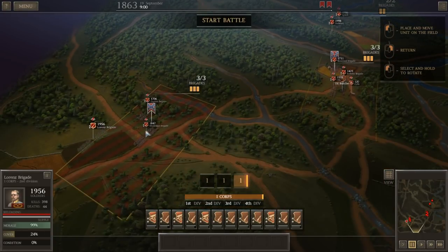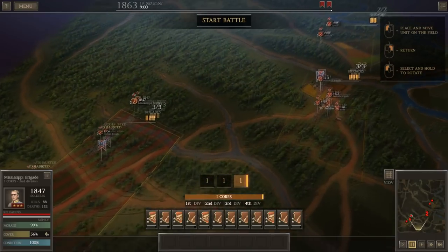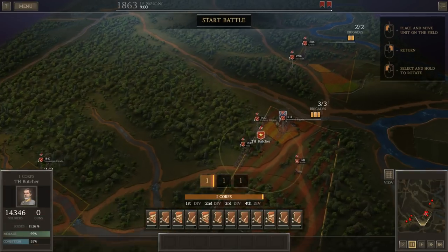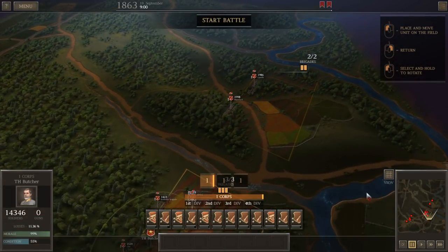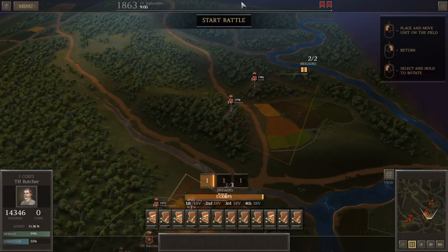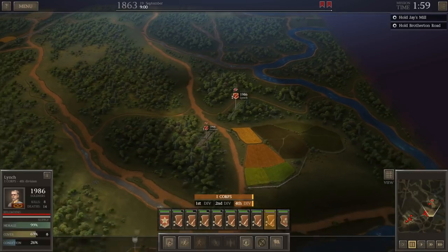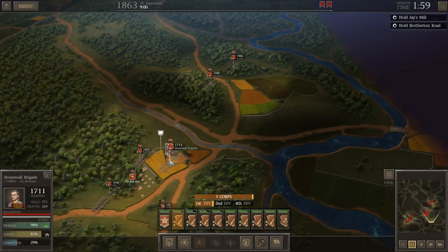These guys up on the left will kind of be more toward the far right. We'll advance these guys through the woods a bit away from the objective to set up a little bit of a tripwire. So Stonewall's Brigade can actually go into these fortifications here to guard the objective; these guys will go up in this wooded area.